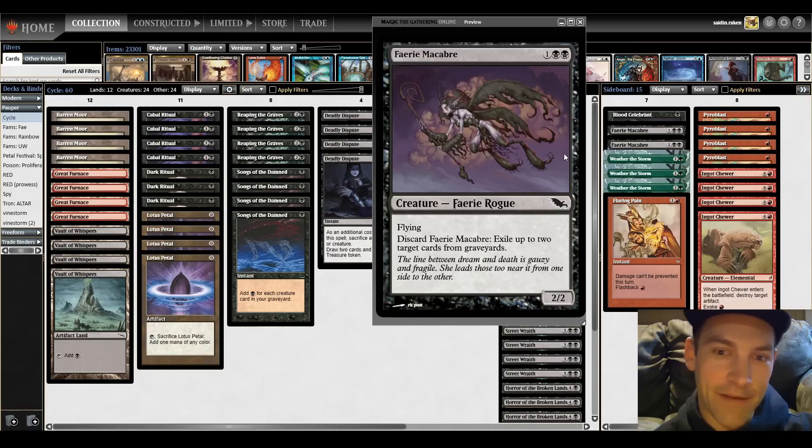Feel free to hit up my own Patreon at patreon.com/cali-guys. I've got sideboard guides for Altar, Poison Storm, and Familiars. Hit me up with a like and subscribe, leave a comment. Let me know what you thought about my play, if I messed up at all. See you in the video.